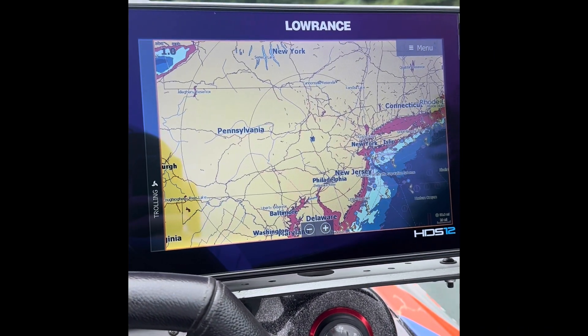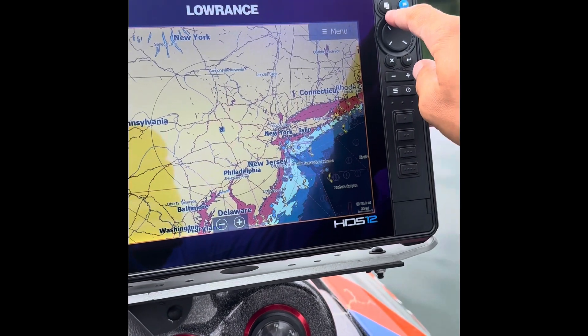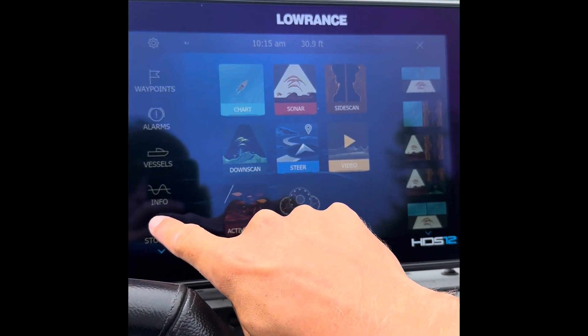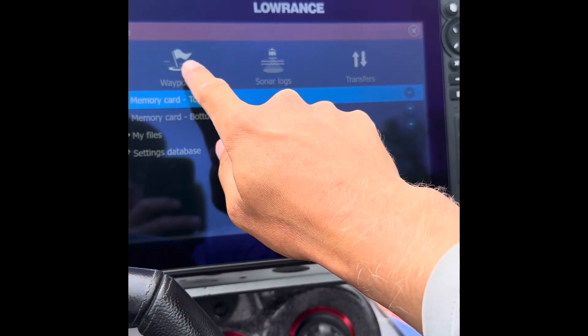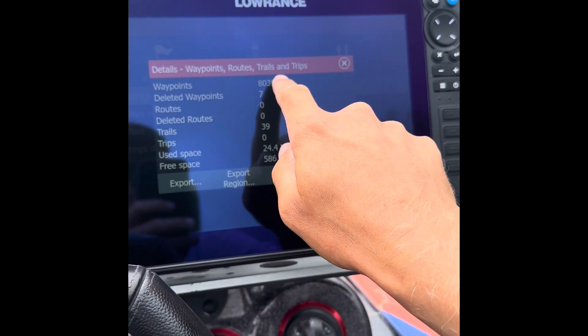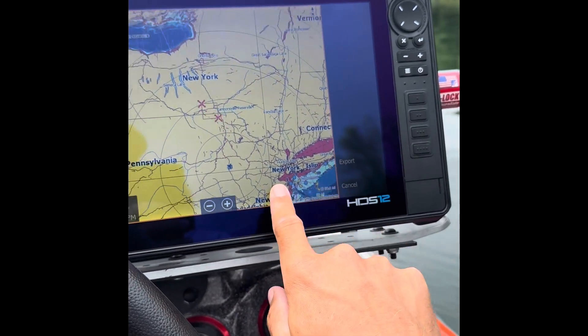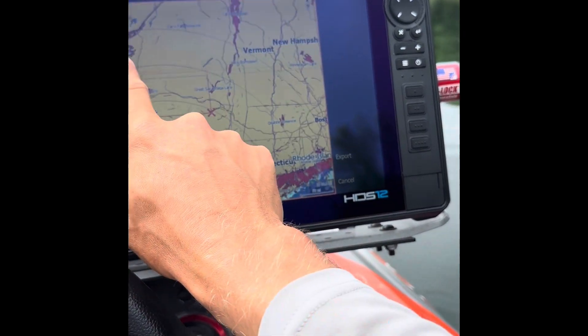Today I'm going to show you how to export some Lowrance waypoints — I'm going to do this quick. Go to Pages, then Storage, then Waypoints. You can see I've got 8,000 of them here. You're going to hit Export Region — I was just up at the St. Lawrence River, so I'm going to be getting all my St. Lawrence waypoints.